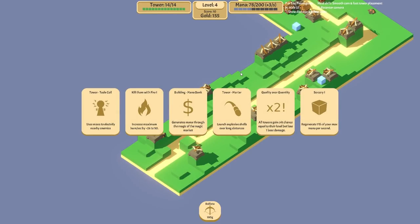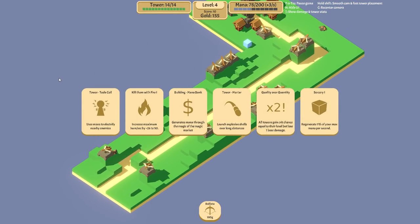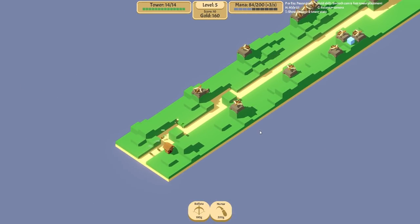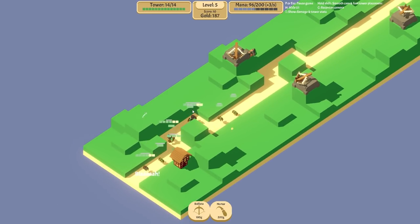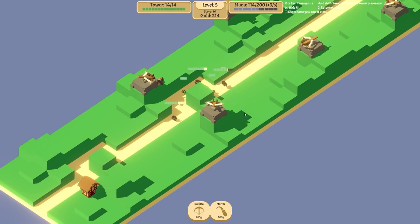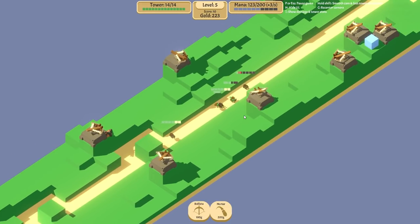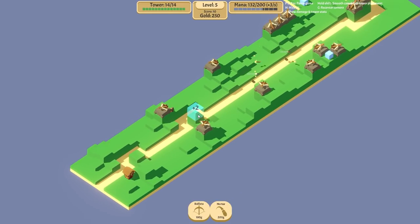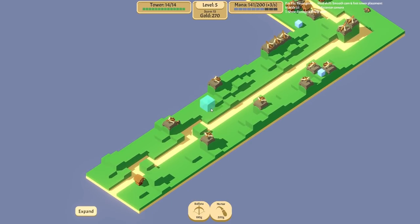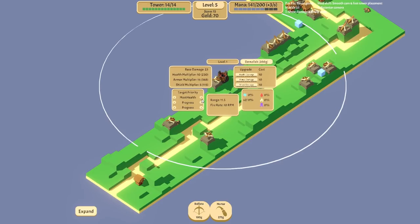Now we've got some slightly better picks for level four. Two towers I really want — this tesla coil does shield damage which we'll come on to later, and I also want the mortar because it's just epic. I love the mortar. I haven't quite got enough gold to place one down yet but we should shortly. You see those people with yellow on their health bar — that's armour. Ballistas don't really do well against armour but mortars do. Once we get a mortar it's much more effective. I'm going to set it to mostly target armour users — that's what I've found to be best.